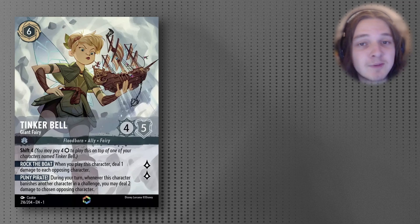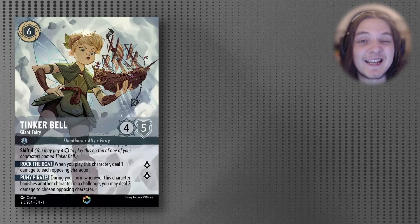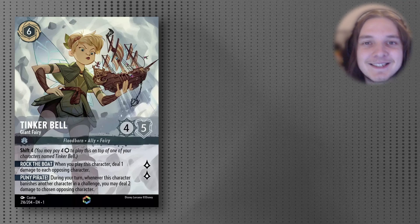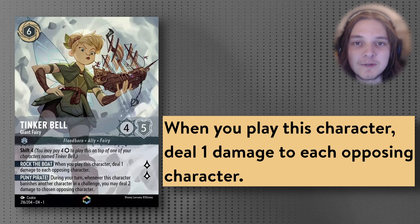Next up is the absolute juggernaut of a character from Set 1: Big Tinkerbell. This card is a 6-cost Inkable 4/5 that quests for 2, is a Shift 4, and carries not 1 but 2 abilities. Those abilities are Rock the Boat — when you play this character, deal 1 damage to each opposing character — which is a major way we're going to be triggering Beast and activating its ability.